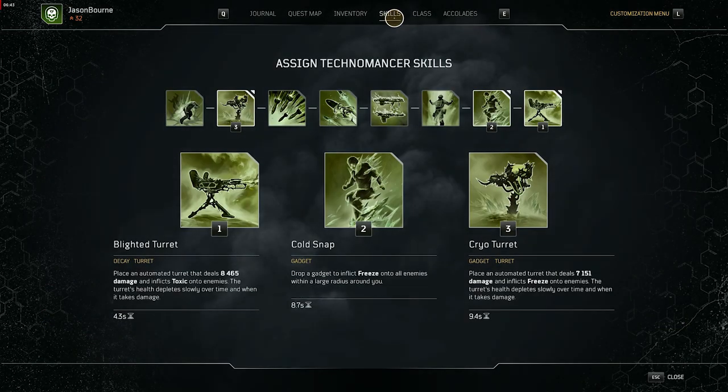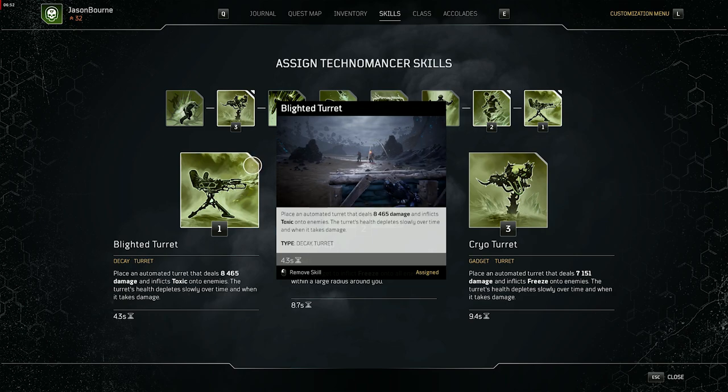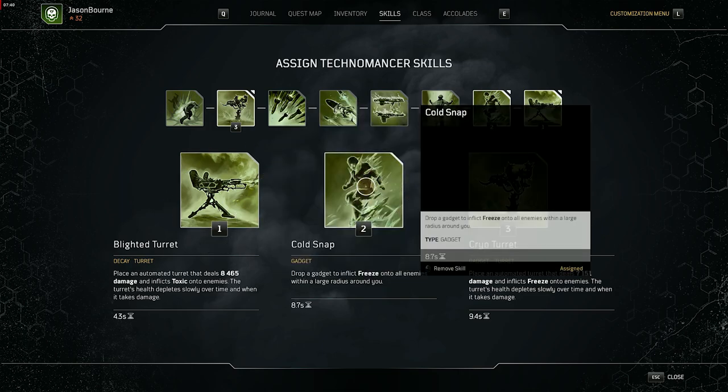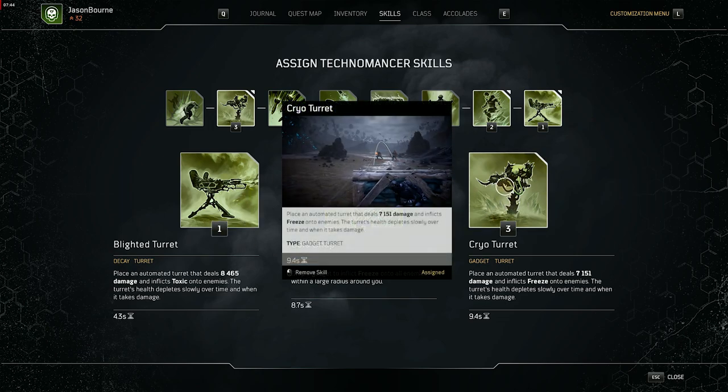For skills we're using Blighter Turret, Cold Snap, and Cryo Turret. Throw Blighter Turret off cooldown as often as possible — it doesn't do a ton of damage but procs skill nodes and gives buffs. Use Cold Snap as often as possible for the big explosions with the Icicle Storm mod. For Cryo Turrets, place them down right away but don't spam re-deploying them — when you throw them down again they need to reacquire targets, so you're actually losing damage. Only reapply them when the duration is about to run out or if you need to reposition. In a boss fight, spam Blighter Turret and Cold Snap freely, but spamming Cryo Turret is a DPS loss.